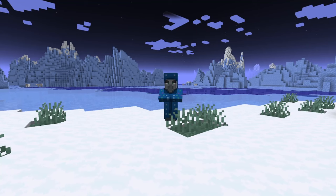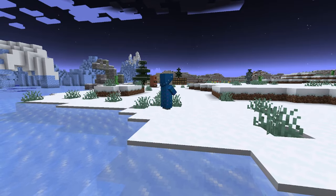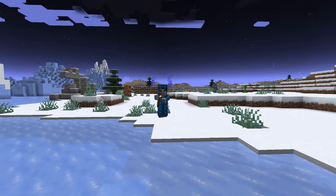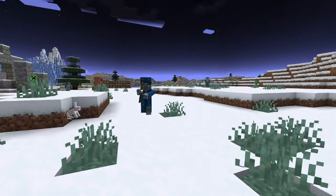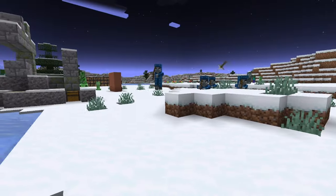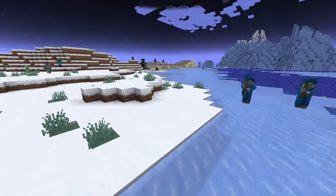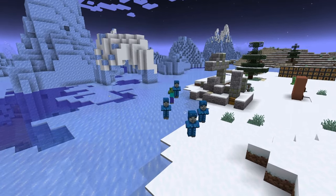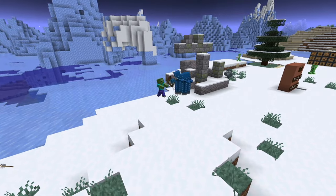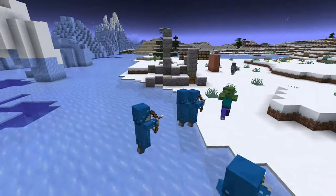Right here we have the illusioner, a Java-exclusive unused illager. This guy can use magic — not exactly as useful as the evoker's magic, but he's an illusionist who can split himself into four. He's a little trippy. His behavior might be a little broken on the latest version, but this is quite a useful power. Imagine what kinds of magic shows could be done with this guy — definitely someone you might want to have around.